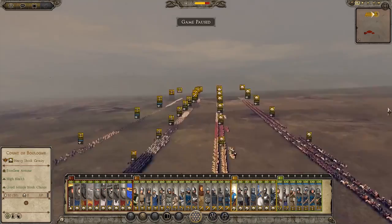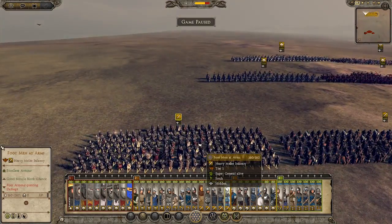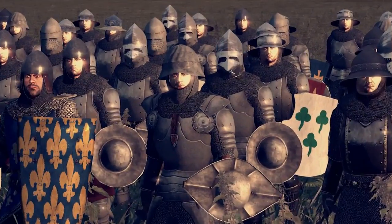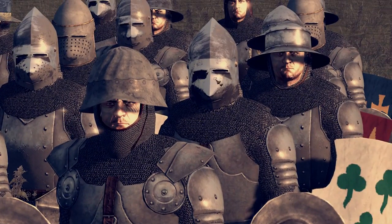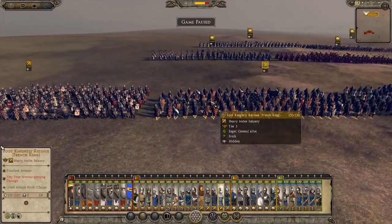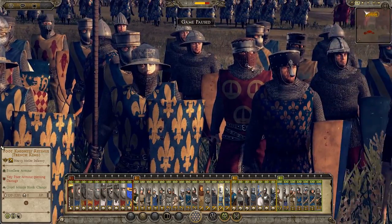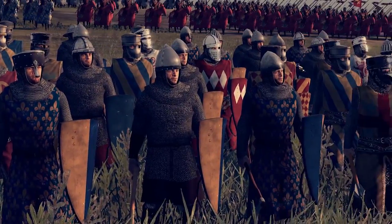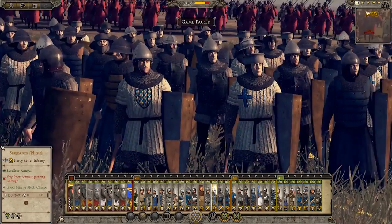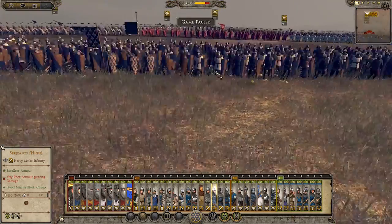So then we move on to Infantry — and you can see there's a lot of it. Starting over here, we have the Foot Men-at-Arms, and they look awesome. Look at those helmets — I love that style of medieval helmet, the big beaked one. They're so cool. Then we have the Foot Knightly Retinue of the French King — they look pretty baller as well. Then we have Sergeants High — they have axes and the stereotypical big shields.